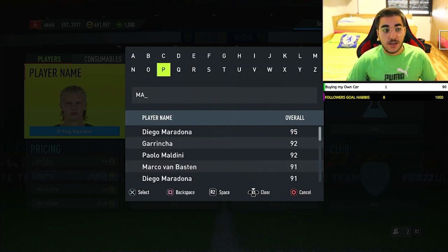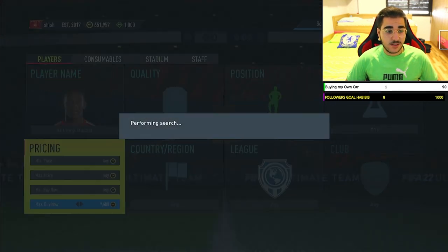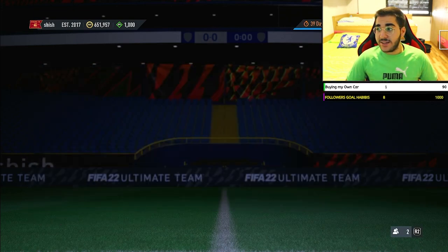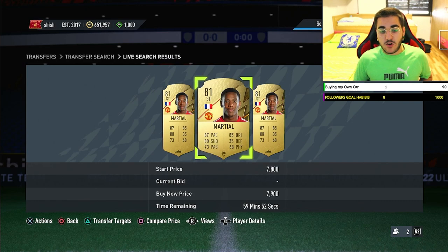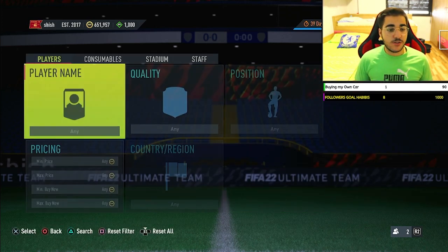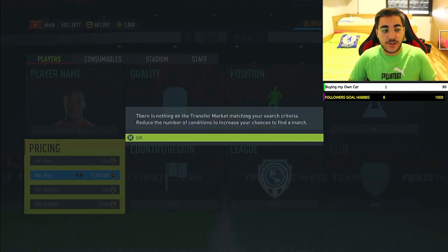If you don't have a lot of coins, go for cheaper players like Martial. Martial is around 8,000 coins normally, but as a midfielder he goes for around 9,000 coins — that's a 1,000-coin margin. This applies to many cards: if a player is a center mid, you can buy him listed as a striker or center forward, then sell him for a higher price. Try to snipe Martial with a midfielder chemistry style for 8,000 coins — we got one.